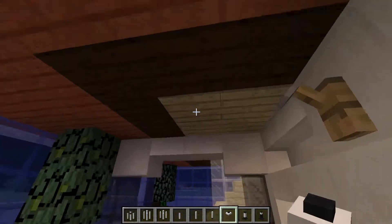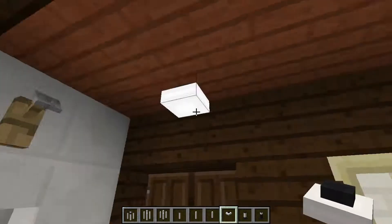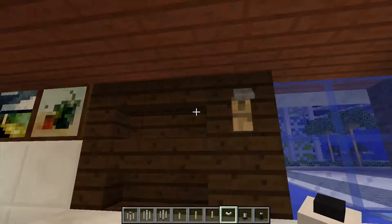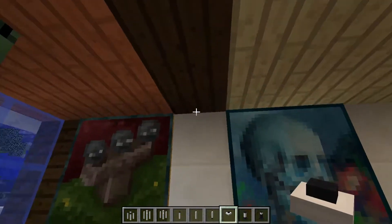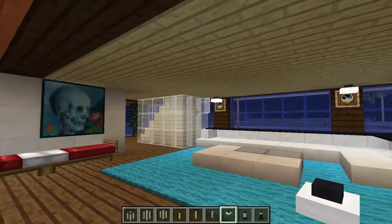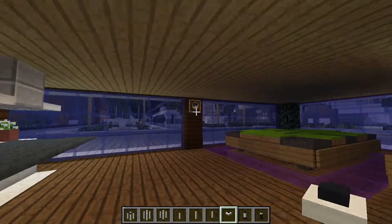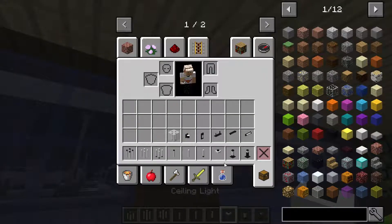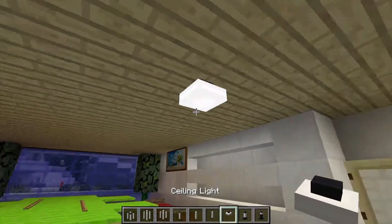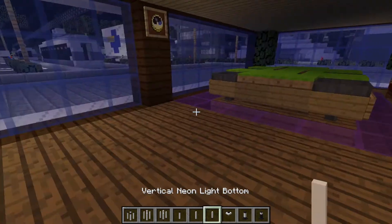Let's use some ceiling lights inside. I'll put one here — this looks nice. I'll place four on each corner, not too bad. I'll add some above the clock as well. Note that ceiling lights can only be placed on the ceiling, not on walls or the floor.